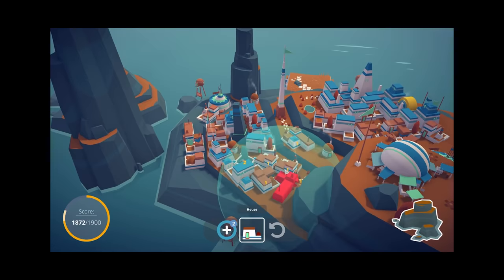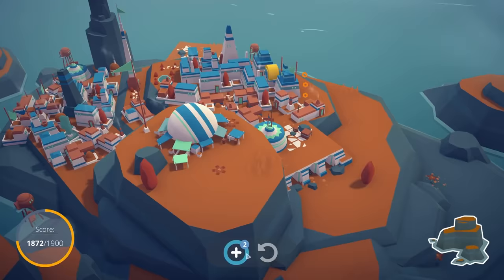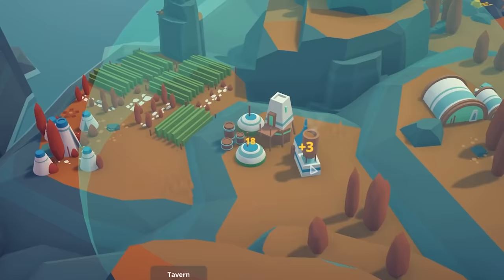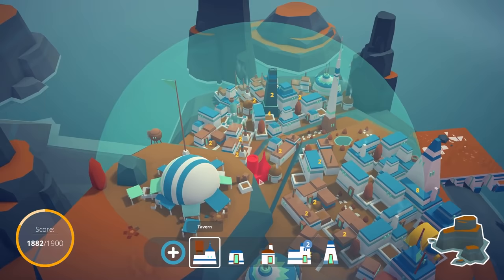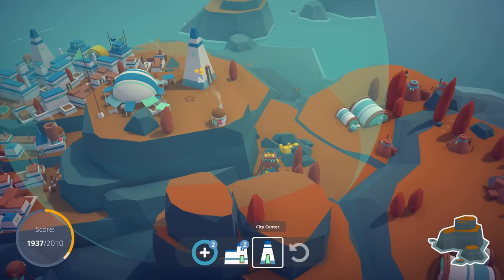We've got a house — in the middle of our street, there's no streets in this game — and another tavern. We can get boozy, finally. The thing up here only gets plus three, and maybe we want to be in range of houses. Seven. Oh, down there was a good one — 27 points! Yes, feed the people booze. We've ranked up again.